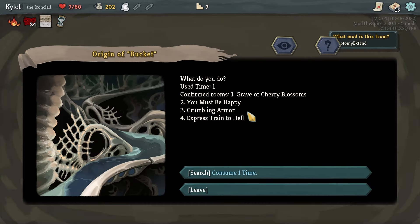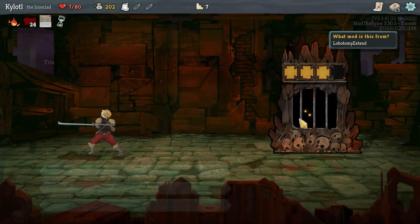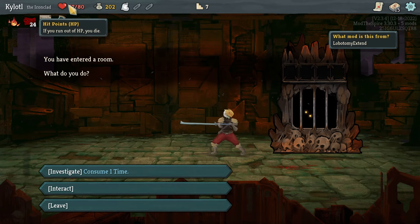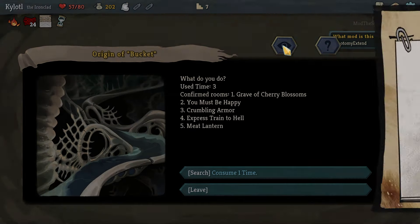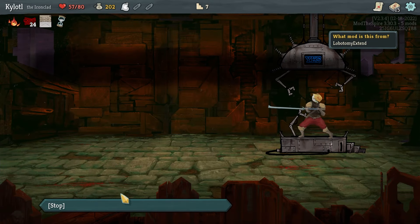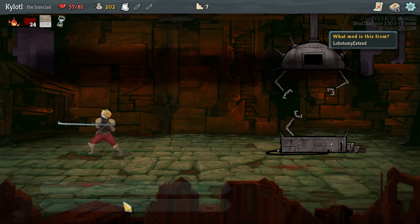We've got Gray of the Cherry Blossoms, Crumbling Armor, Express Train to Hell — okay I see. I can take the ticket — that's just 50 healing! That's cool. Just found Express Train to Hell — you must be happy. It's actually making me time it right, is it speeding up? That's good enough for me.